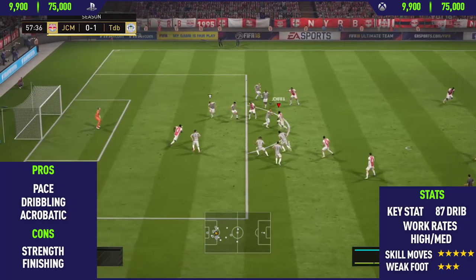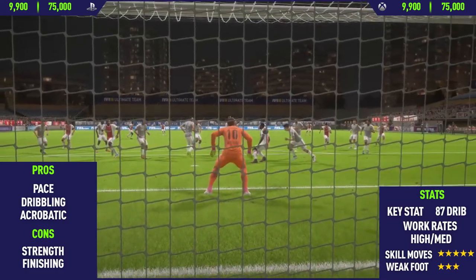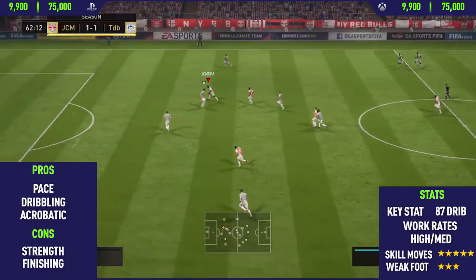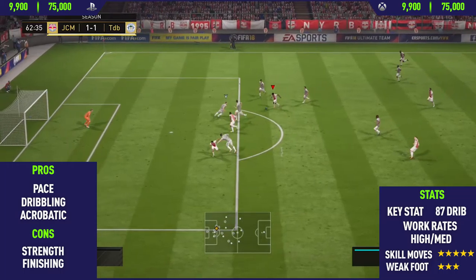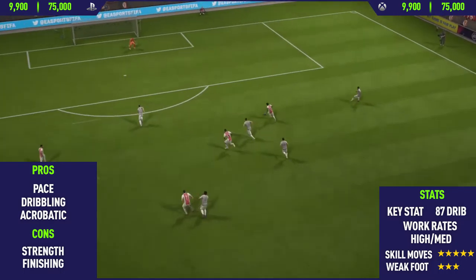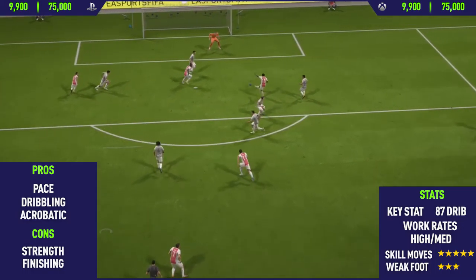Moving into the cons, the first con I could find with this card — and this is such a huge con — is how weak he is. This guy is the weakest player I think I've ever used in FIFA. He just gets pushed off the ball so often, and it can get really annoying, especially when you're in front of goal about to take a shot and a defender barely touches him and he falls over.